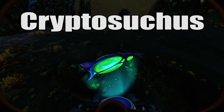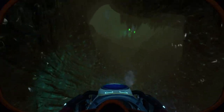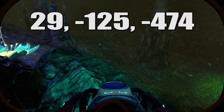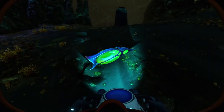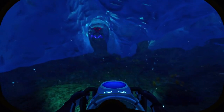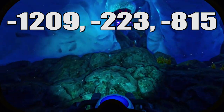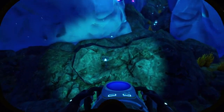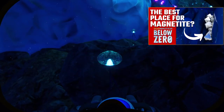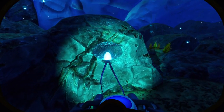Cryptosuchus eggs can be found in the thermal spires caves. However, if you want to get some quickly, head to the mineral distillery artifact in the thermal spires. There should be several cryptosuchus eggs in that cave. I-jelly eggs are found in the glacial connection. This is where we originally went to get into the glacial basin before the fire robotics dock was added during early access. This is also a great place to grab a bunch of magnetite. You'll recognize the eggs as having a jellyfish appearance with long tendrils hanging from them.